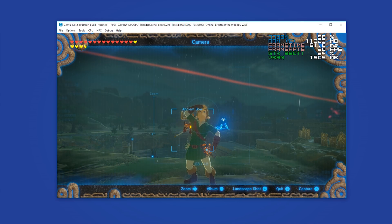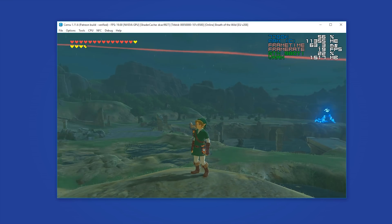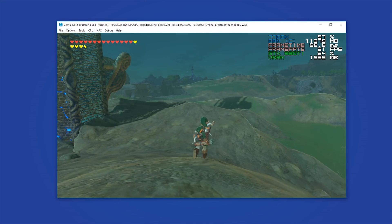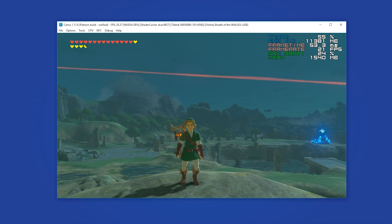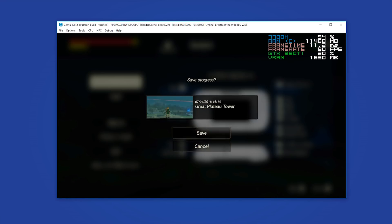I am just going to come out of my Camera Rune now and we are going to see that my performance is still absolutely terrible, stuck down around 20 FPS. The only way you can actually fix this and get your framerate back to a playable level is to completely restart Cemu, completely reload your shader cache, and load straight back into the game. Let's just do that now — I am going to save my game and we will come back when I am loaded back into this same area.